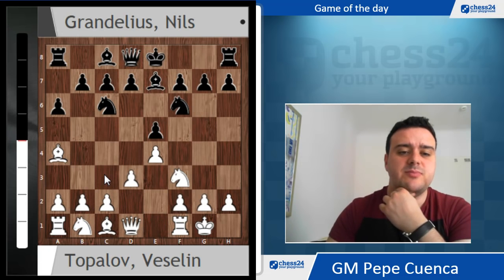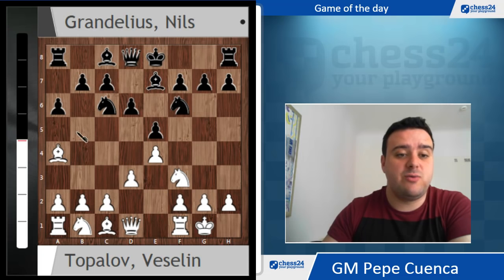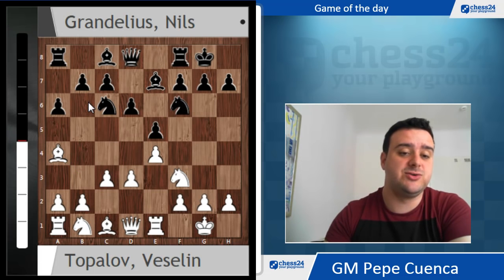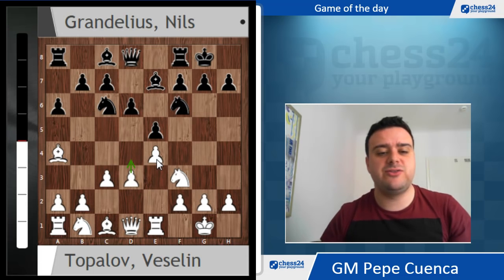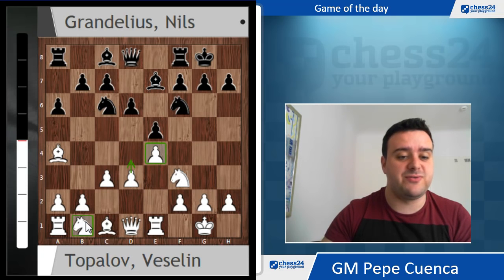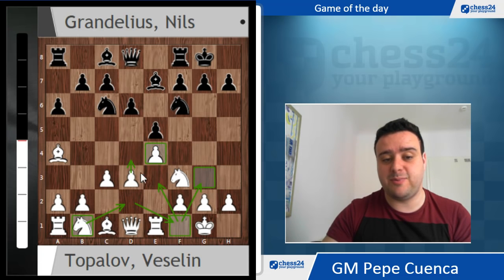After d3, Nils decided to go for d6. You are threatening the same - b5 and Na5. That's why normally you play c3 here; the c2 square becomes vacant for your bishop. After b5 you can go directly to c2. Short castles was played, and now Re1, which has two different purposes. One is after many positions you want to go d4, so you need to reinforce the e4 pawn. Also this knight on b1 is a bit sad and in many cases you want to improve its position via f1.